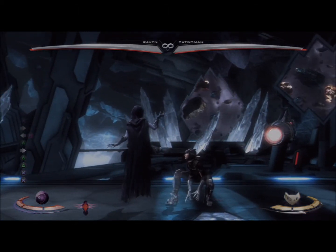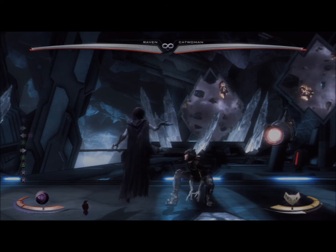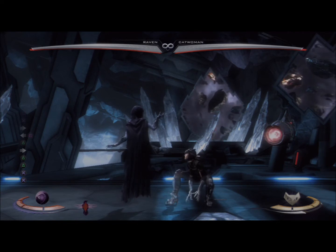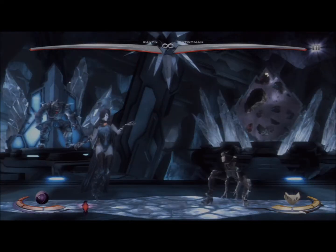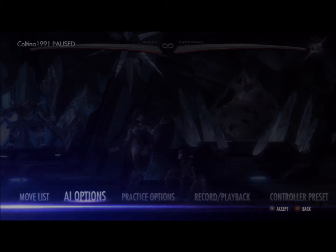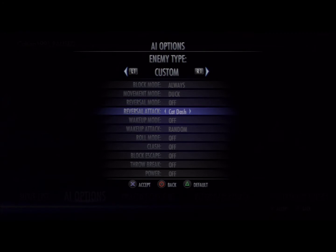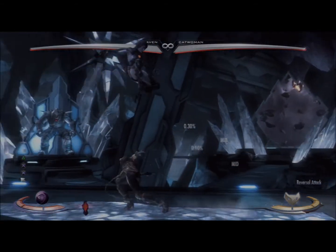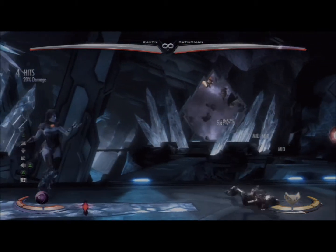A good idea is to turn random reversal on and just react to what they're going to do. For example, this would be a punishment combo if Catwoman did her Cat Dash. You can obviously combo into that higher.